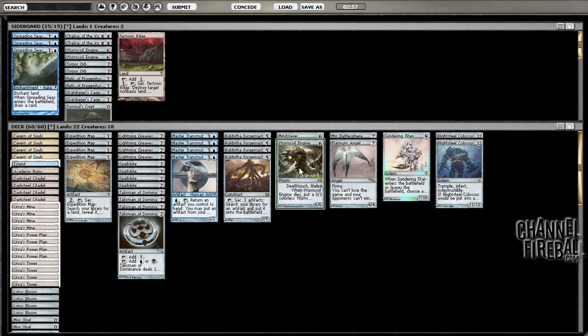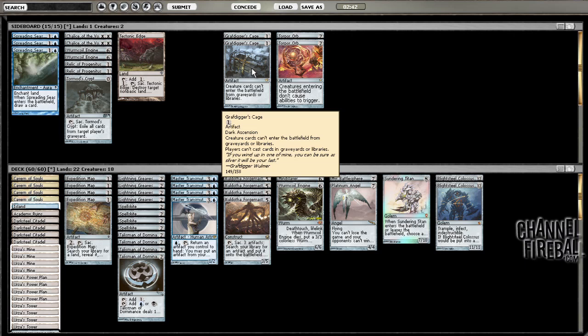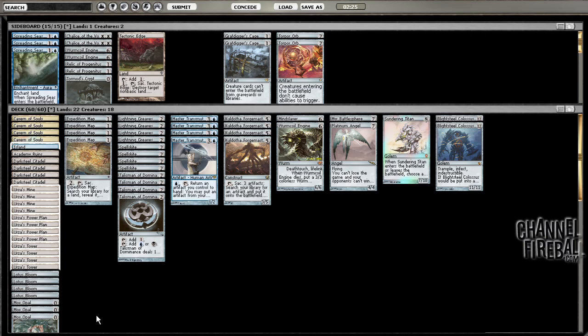As for sideboarding, we have Torpor Orb and we have Grafdigger's Cage. Cage is the much better option. Torpor Orb is probably worth bringing in anyway, but we're going to need to cut four cards for these. I like Spell Snare to protect them.